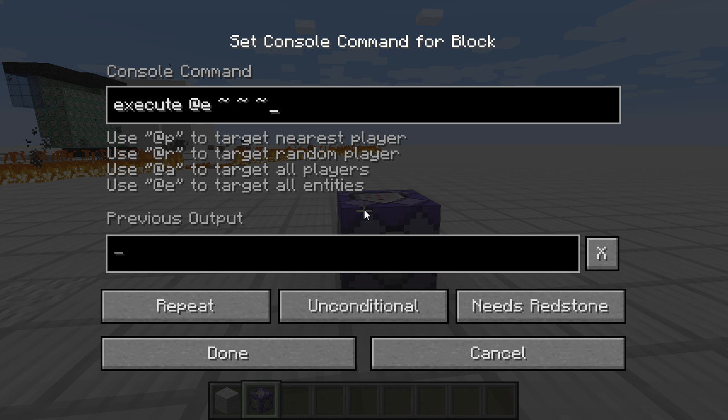Utána jön egy x, y, z érték. Ez most hullámvonal lesz, ott ahol van. Ezzel azt lehet megadni, hogy hol futtassa le a parancsot – ahol áll, ott futtassa le. És ezután jön a varázslat: detect. Ezzel lehet megmondani, hogy blokkot is érzékeljen. Detect. Ezután jönnek a koordináták – mivel egyel alatta, ezért az y szerint mínusz egy.